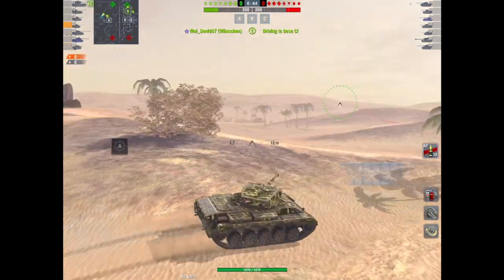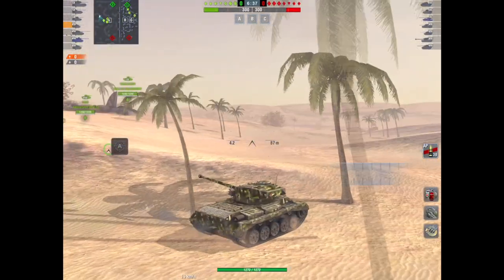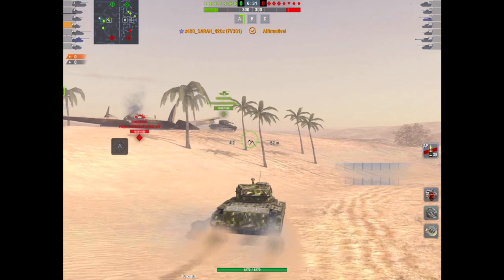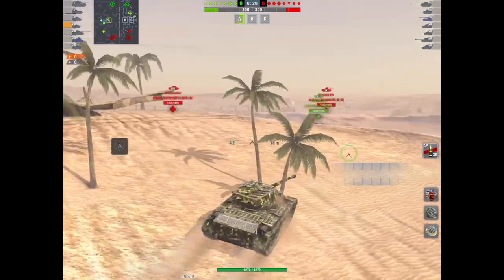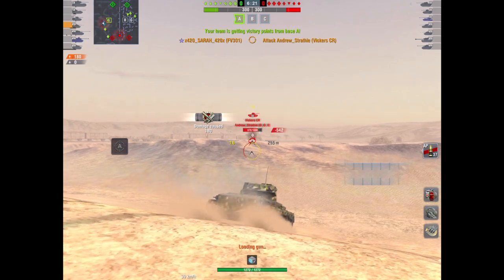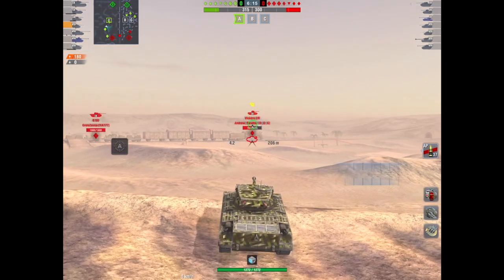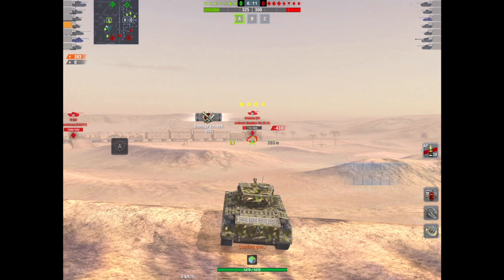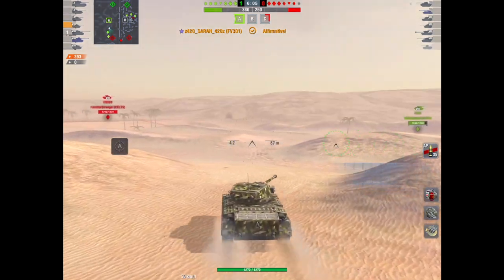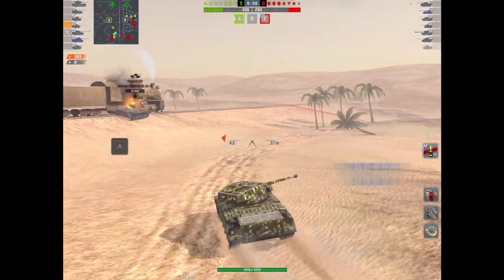Now this is my friend and subscriber XX420 Sarah 420 XX of the clan Punnex, rolling out in her brand new FV301 on Desert Sands. As I've said, this is a fantastic tank with so much going for it — especially this gun. Look at this shot, that's across the map. She's going to do it again — not even over the sights, not even sniping. It is a beautiful tank. If you've got the XP, this really is a tank you should be looking at getting.